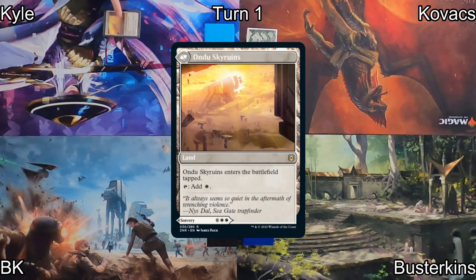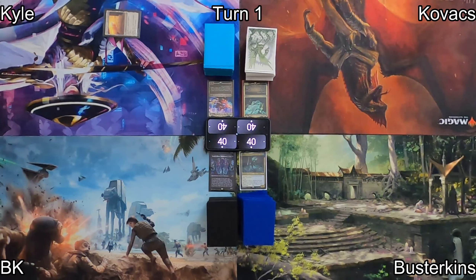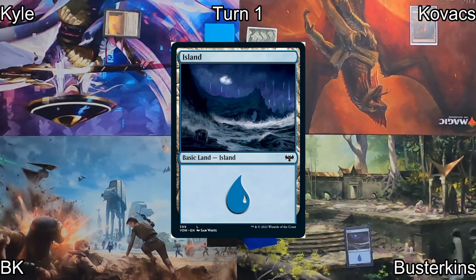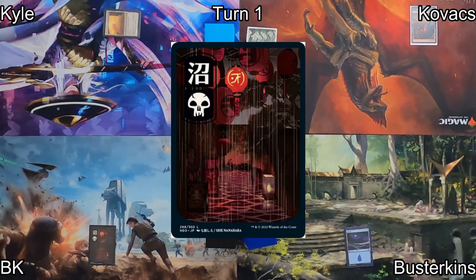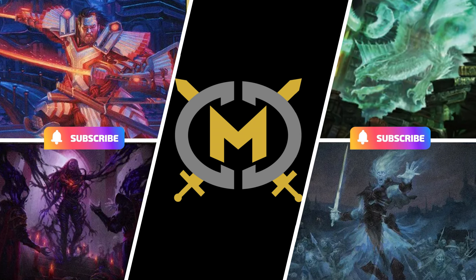Hey everyone, it's MostlyCasualCommander, I'm BK. Kyle starts us off by playing an Undo Sky Ruins before passing the turn to Kovacs. He plays Mountain as his land for turn and passes to Busterkens, who drops an Island and ships the turn over to me. I play a Swamp as my land for turn. Let's see who our players are and what decks we're playing.